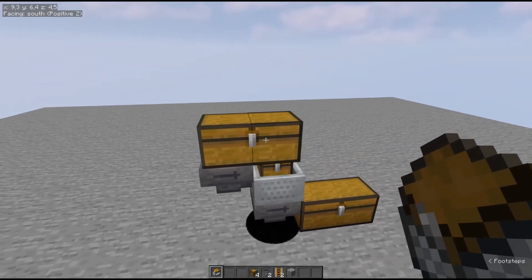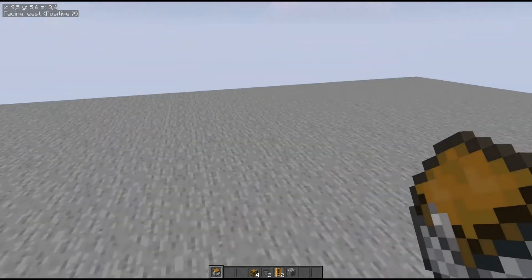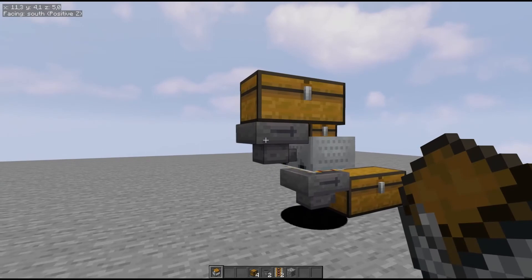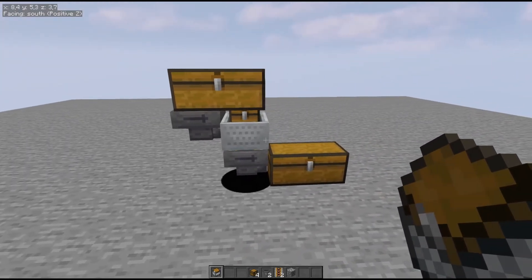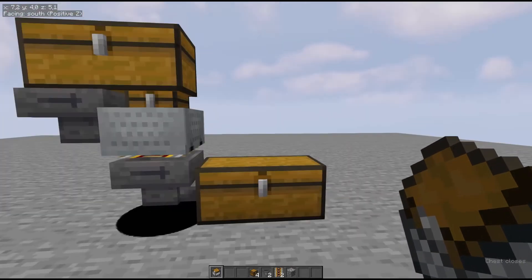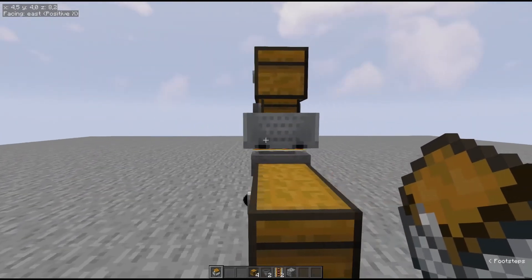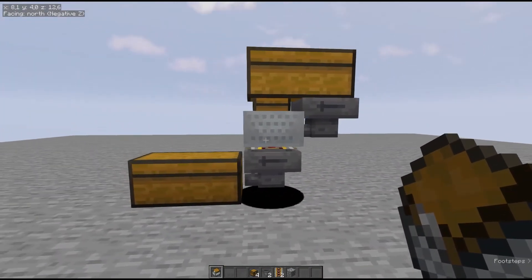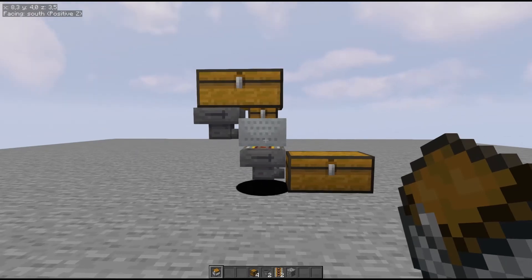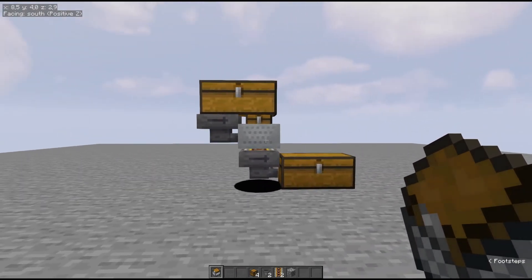You can use this setup for a farm — let's say you do a big bamboo farm and you want to store the items somewhere. Just hook the farm up to this hopper or this chest, and every time you take something out of this chest it will automatically refill itself from the minecarts with chests. This is a very clever way to do bulk storage, especially if you have a tiny space to work with.